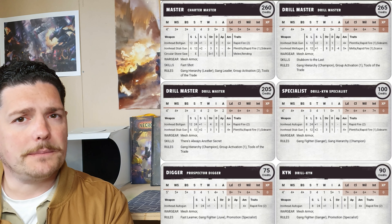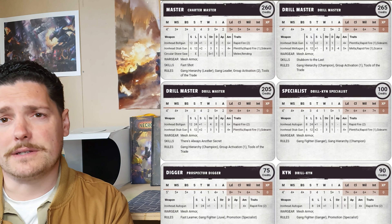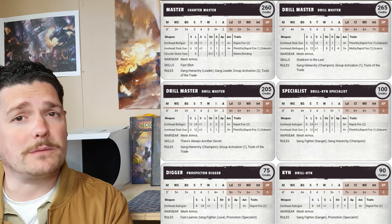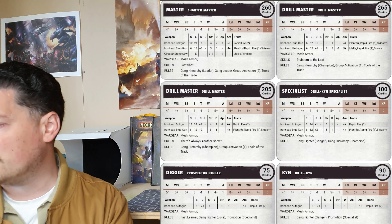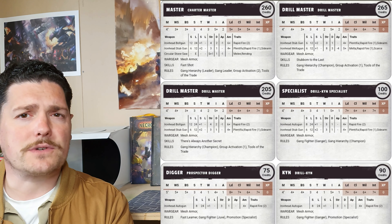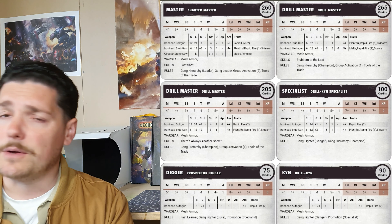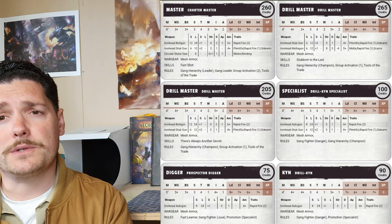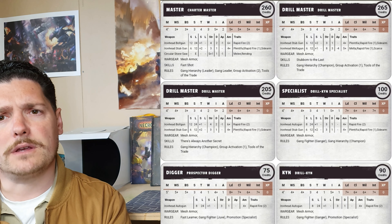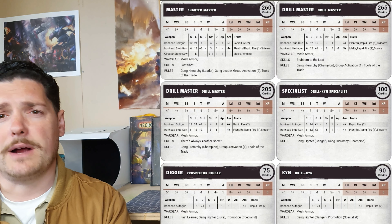Even if you run out of ammo, whatever you're hitting with the iron head bolt gun, you're averaging three shots at two damage minus one AP — it's scary. For a backup weapon I've gone with the iron head stub gun, which can also be used as a sidearm in close combat. It's 10 credits instead of five, still takes dum-dums, and has rapid fire one — so you still get that plus-two bonus to hit at short range. I've also given the Charter Master a circular stone saw on his backpack as an extra close combat threat. It's about 25 credits, plus-one strength, minus-one AP, and has Rending.